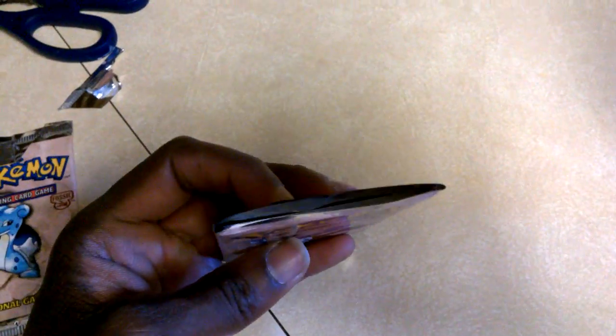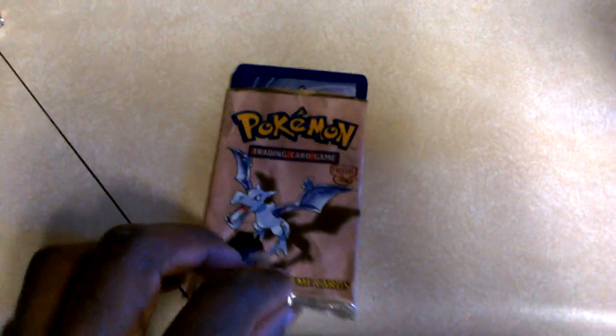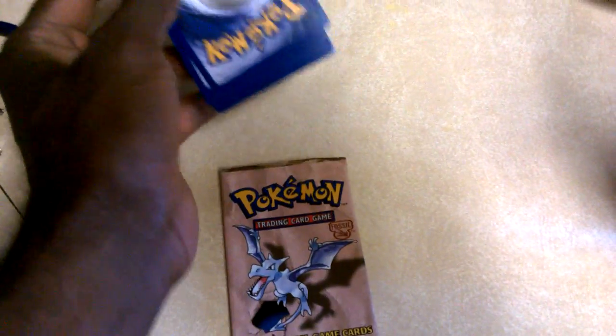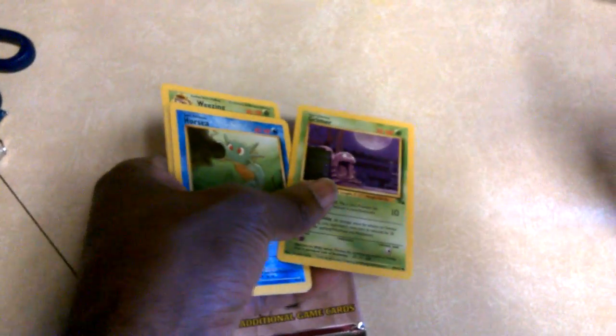I just cut the top of it open and we're gonna pull the cards out, so we just slide them out. We're doing this one-handed. Looks like it's all — let's see, we've got a Grimer. All right, Grimer. I guess I get to set those there.